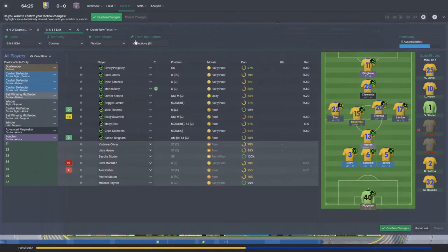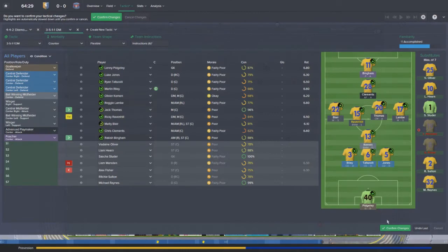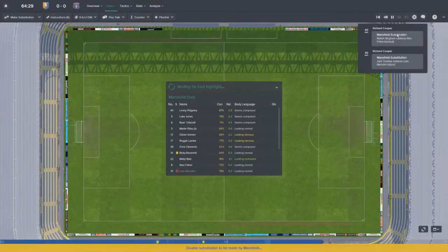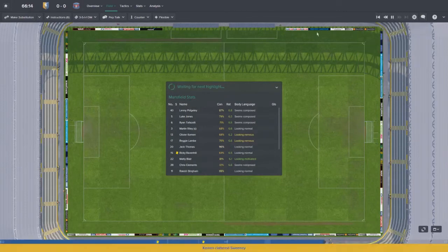With that, I think we'll also switch tactically to play a little bit more direct - pass into space as well, as we really want to take advantage of that. Clear ball to flanks as an option too. Looks like we'll have to adjust very quickly here - just a result would be fine. Let's get on and grab a result to get us back into some form.